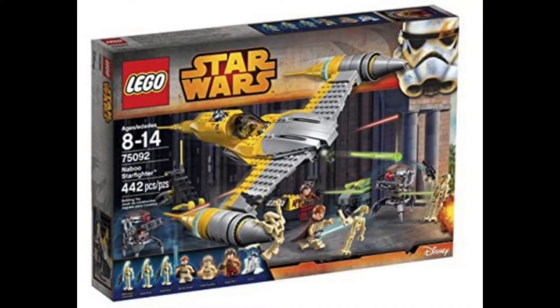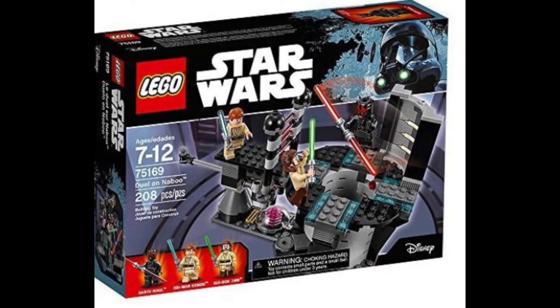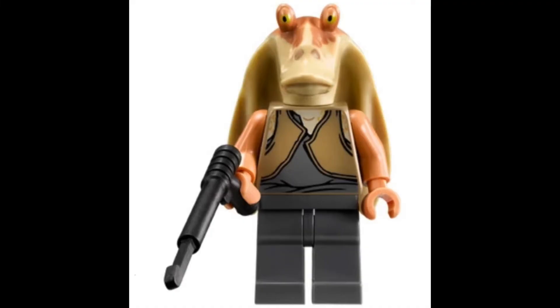For The Phantom Menace, I've basically chosen three sets: the Naboo Starfighter, the Sith Infiltrator, and the Duel on Naboo. Those three sets are probably the basic sets you're going to need to have a collection of episode one sets. I was thinking of including the underwater ship that has an exclusive minifigure such as Queen Amidala, but that set is so overpriced right now. Those three chosen sets have the main characters — and well, they don't have Jar Jar Binks, but I think those are the three main sets you'll need for your episode one collection.